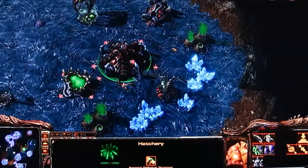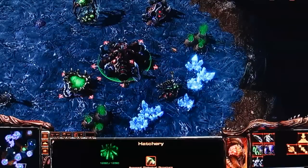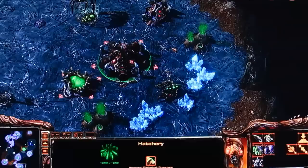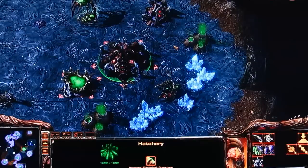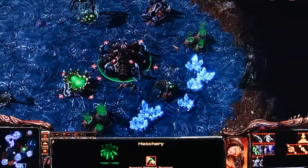I've arranged three bases here, and I've broken them up into Tier 1 buildings, Tier 2 buildings, and Tier 3 buildings, so that it's easy to distinguish at what point you get which buildings. So let's start out with the Hatchery — that's the basic building, it's like the command center for the Terran.